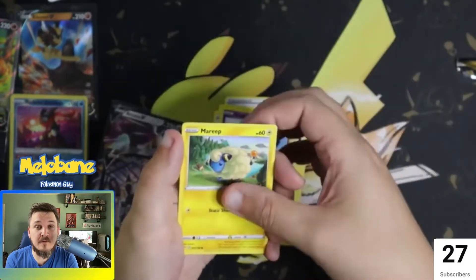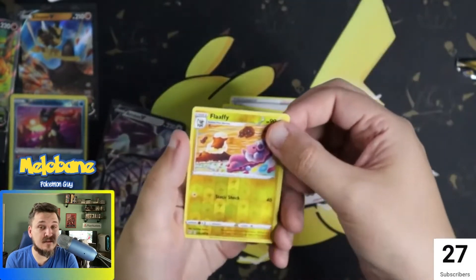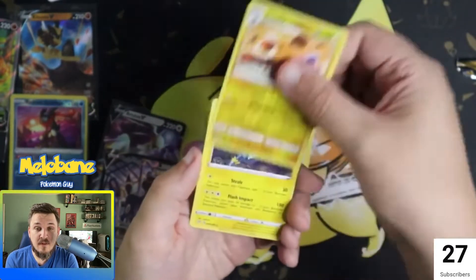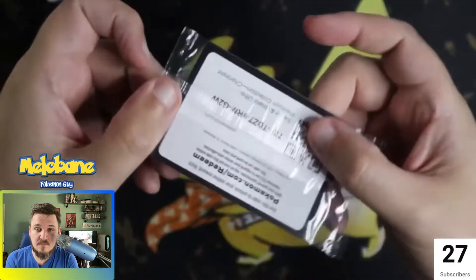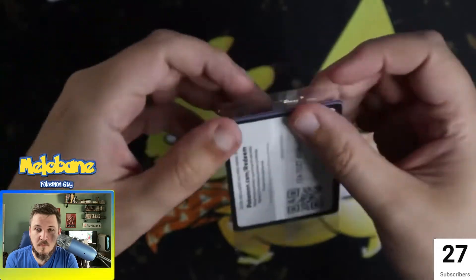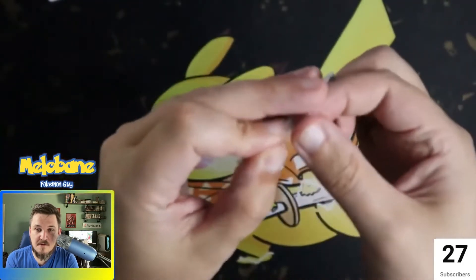Then we were hoping for that last-pack magic. I was very happy — I do like Flaffy, he's one of my favorite Pokémon. That whole Mareep, Flaffy, Ampharos evolution line is great.